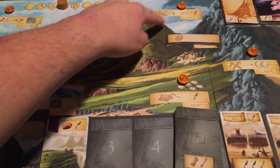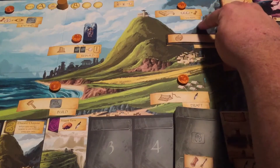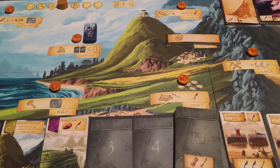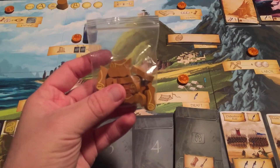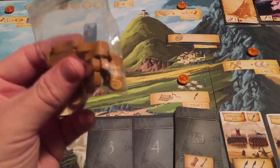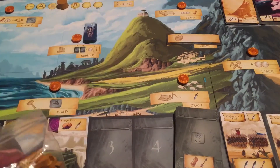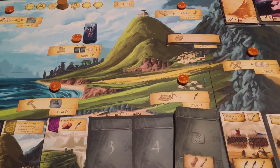Let's talk about Learn next. When you come here and want to take the Learn action, you pay three coins and then you get one of these knowledge scrolls. There are lots of things you can do with knowledge — for instance, expanding your empire by getting district cards, you're going to maybe use some knowledge to do that. There are some other things you can use knowledge for as well, and it's something you're definitely going to want to do from time to time.